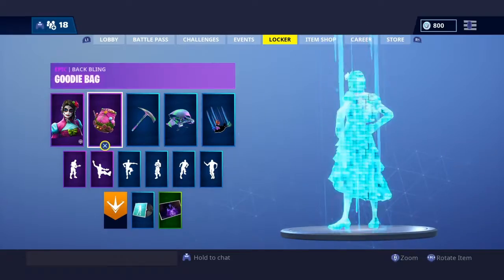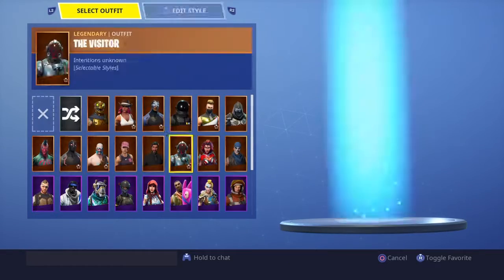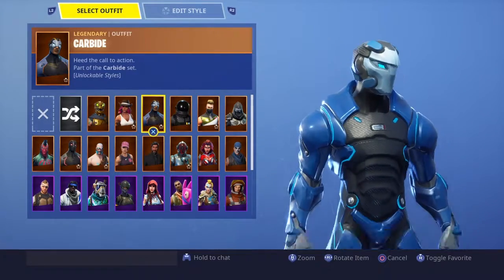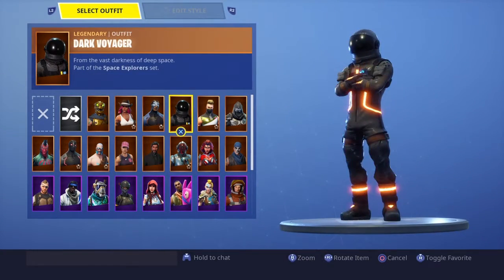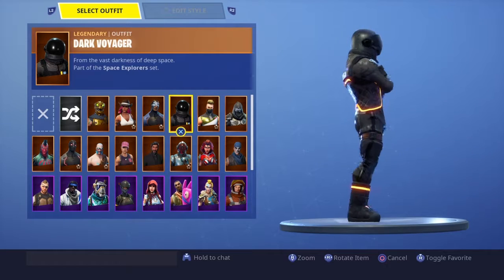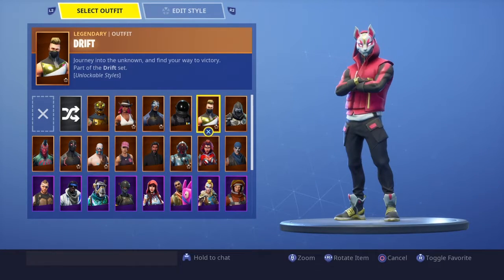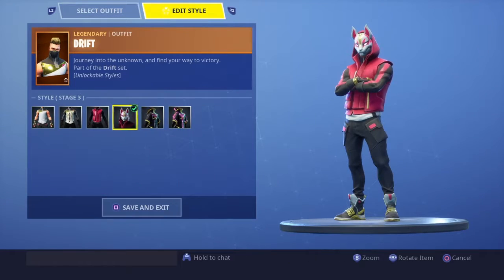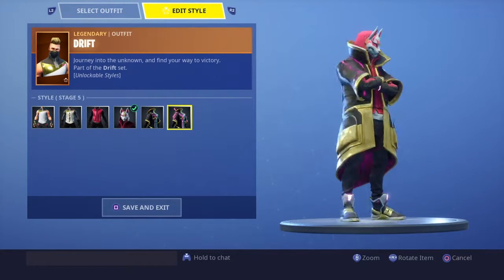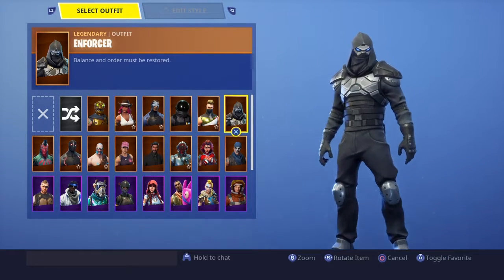Dark Voyager — I really like this skin honestly, he's really dope. I like his orange lights around him, very dope. Drift is pretty cool; I have him maxed out but I just don't like the rope so I keep him in his hoodie. Enforcer — they could have given him a little bit more detail.